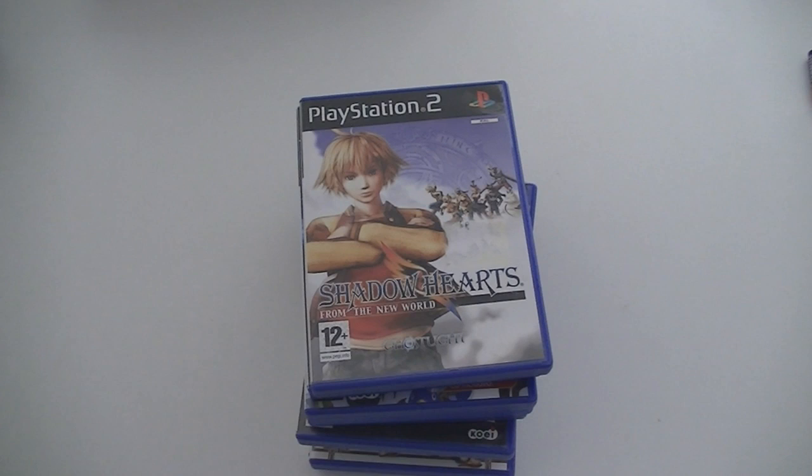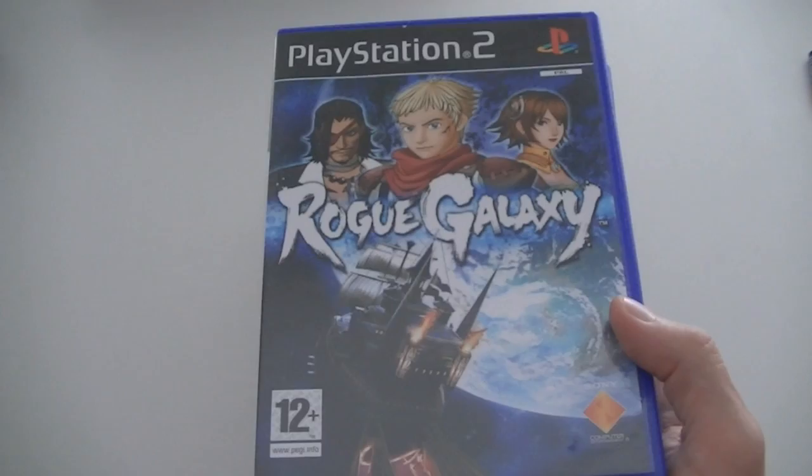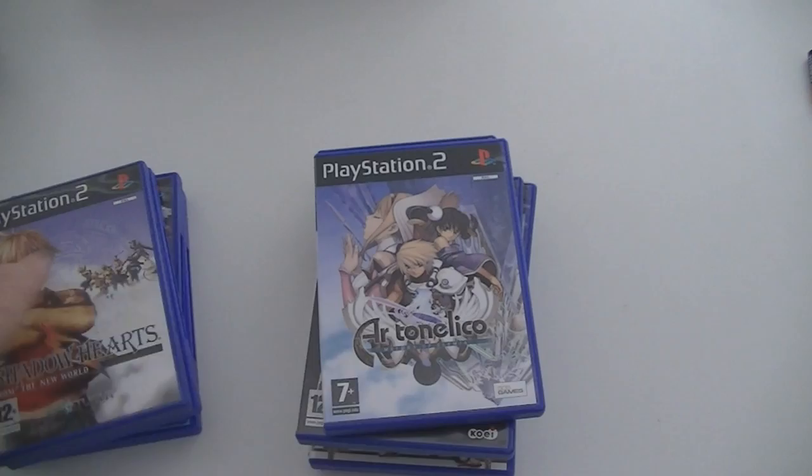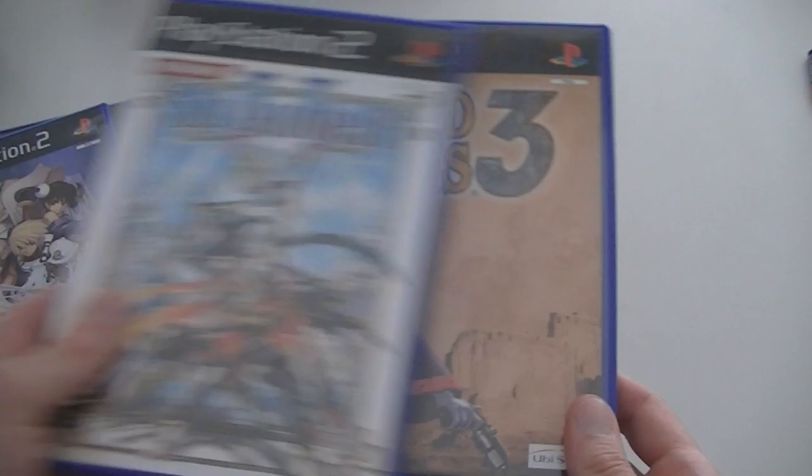Then PlayStation 2 games. You may have noticed that recently I've been buying up a lot of PlayStation 2 RPGs, and that's basically because they're still affordable now and won't be in the future probably. Shadow Hearts: From the New World, Rogue Galaxy, Disgaea 2: Cursed Memories, Ar tonelico Part 2, then Ar tonelico Part 1: Melody of Elemia, Atelier Iris 3, 2, and 1 — so that's the whole Atelier Iris series — Steambot Chronicles, and Wild Arms 3.